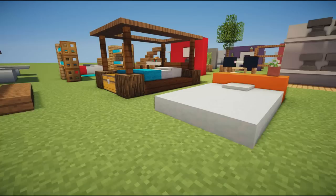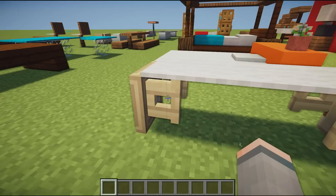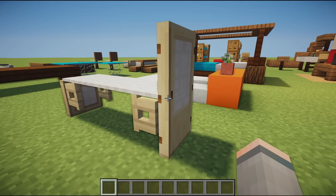Next up we have another modern bed — pretty much the same as the first one with an orange backboard, a single pillow using snow caps, and a little flower on the end to give it a bit of character.